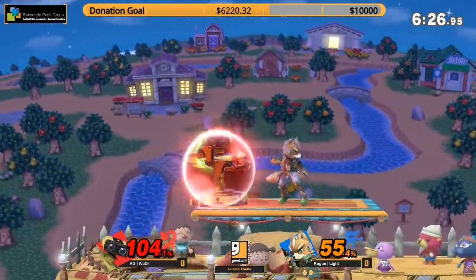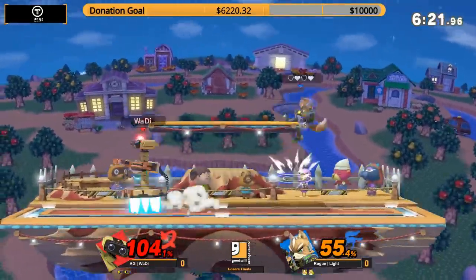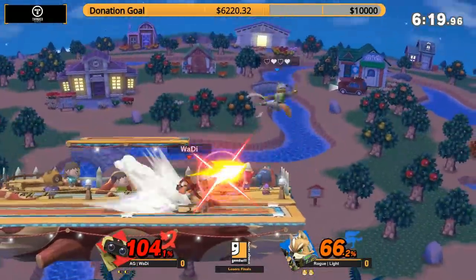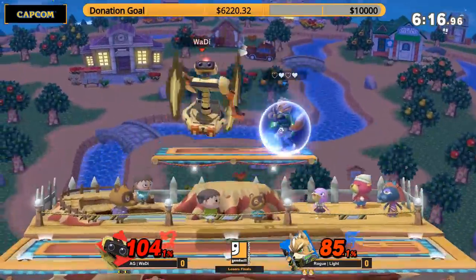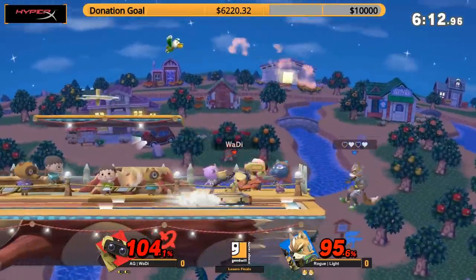Gets a chase on this platform. I love this shield — just stay in the shield, just wait. Don't even play it. Light wants you to so bad, he's like, 'What you going to do? I'm going to catch you.' He's like a monster with it. And a great side B, getting onto the stage. Going beneath the platform and then right back up with the drill down air.